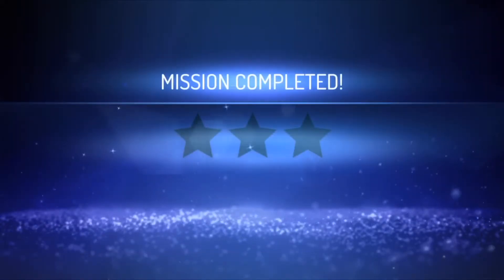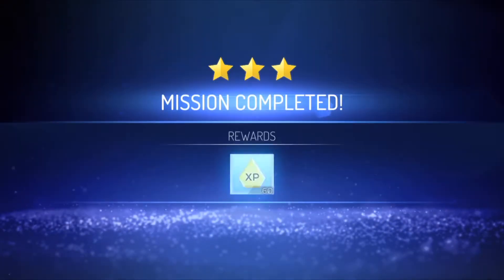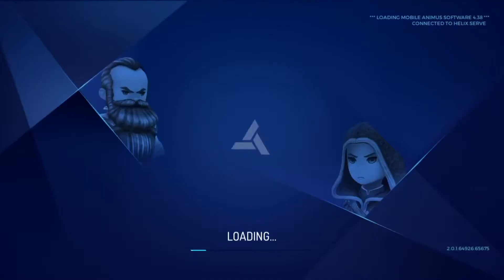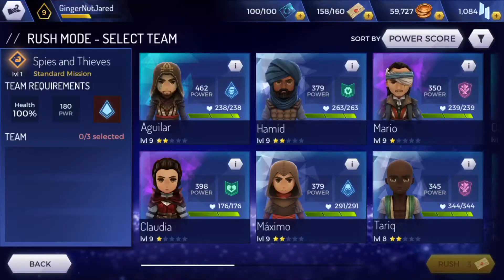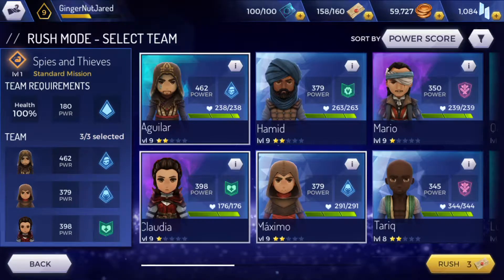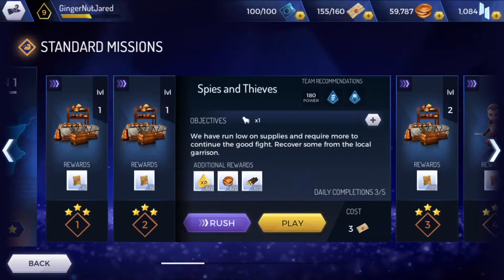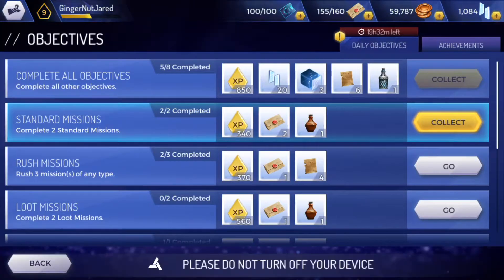Every mission is rated out of three stars and you get a load of rewards for completing it, which all build up in your inventory. If you don't feel like playing a mission again, you can rush it once you've completed it once. You select a team, put it on rush, and complete the mission straight away to get the rewards immediately. The only thing is your characters won't be available for a little while since they'll be a bit damaged, but you can always heal them inside the menu.